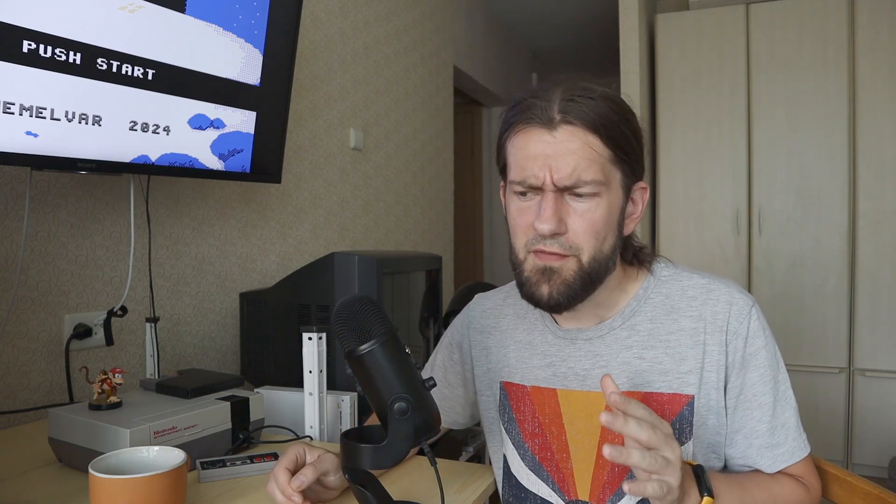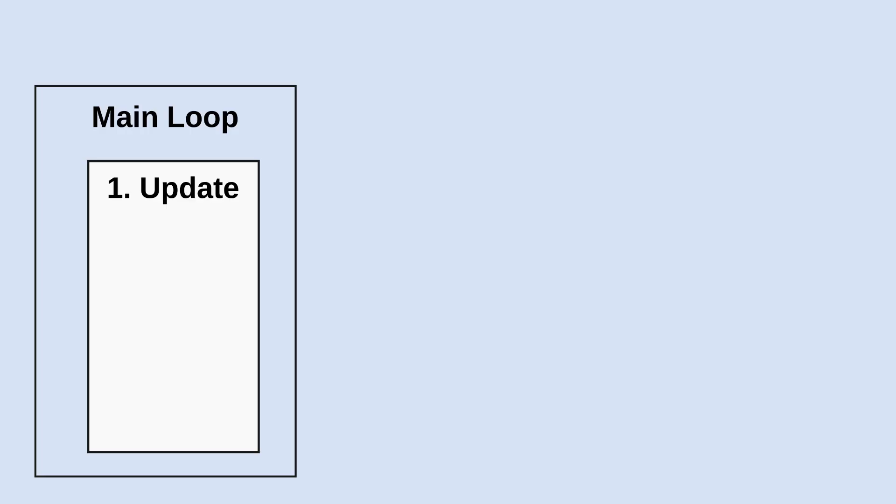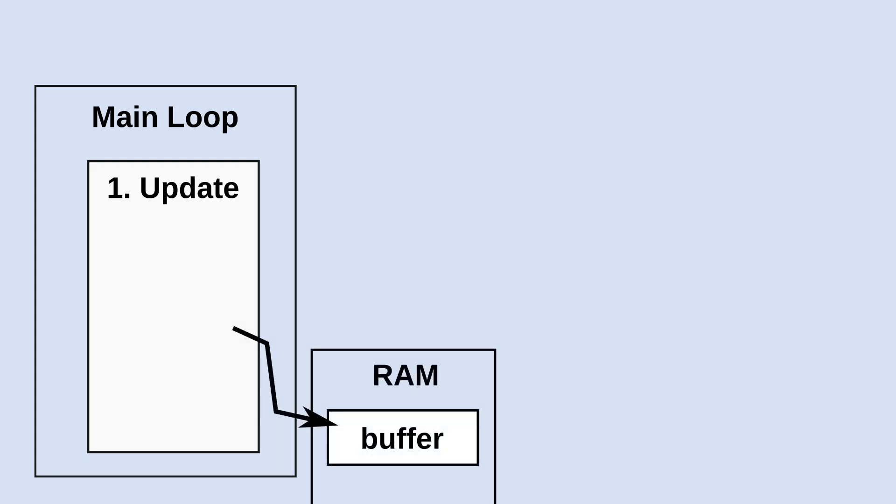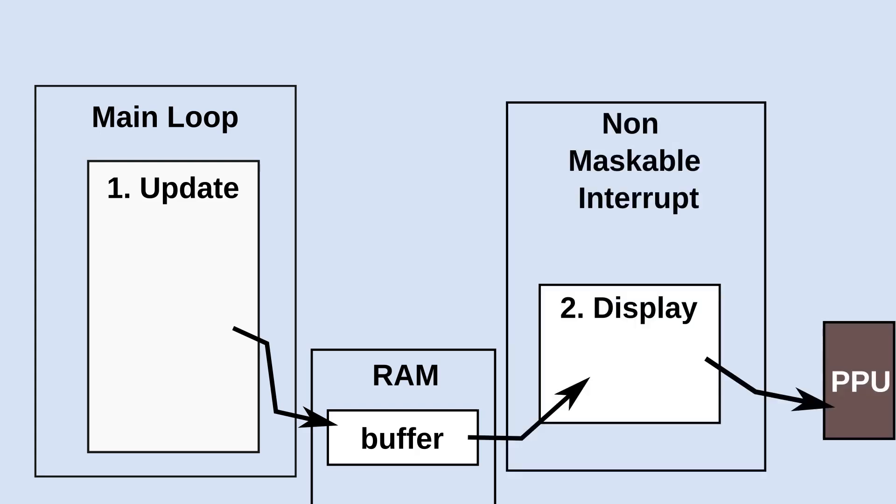The list of destructible tiles was also in that same bank, so I couldn't add more tiles for the puzzle or write logic for it. After some thinking, I decided to rewrite the destructible tile update routine again, but this time split it into two routines. One more complex routine would be placed inside the main game loop, iterating through all destructible tiles of the current room and picking tiles that need updating, placing them into a list in RAM.